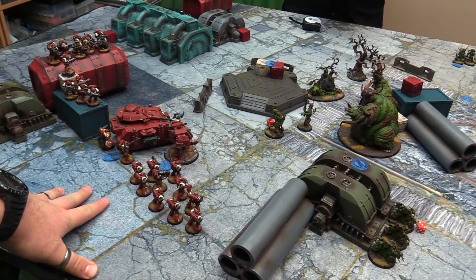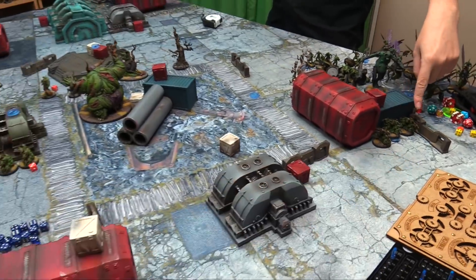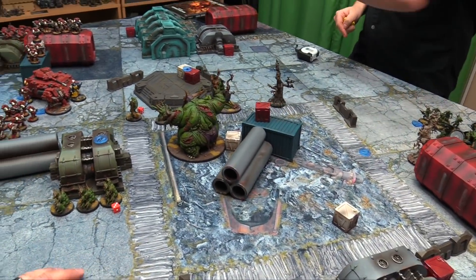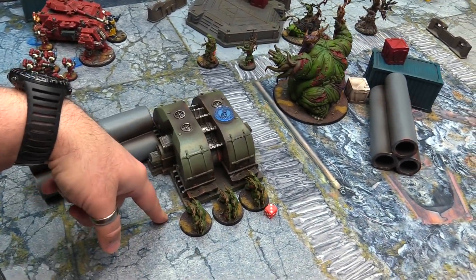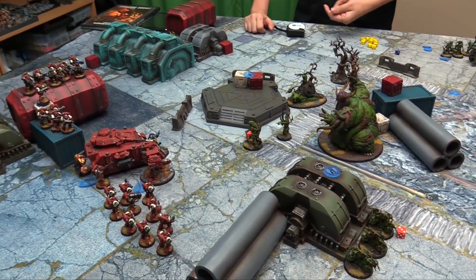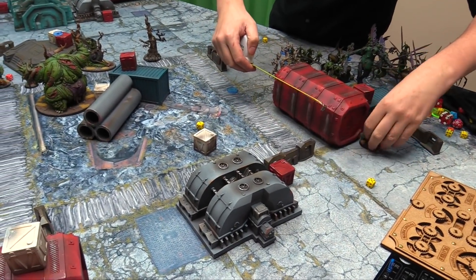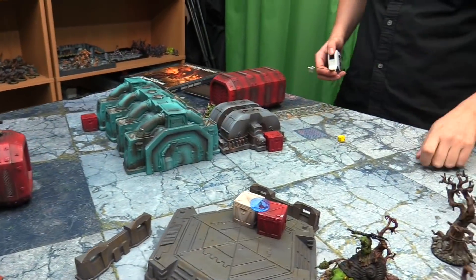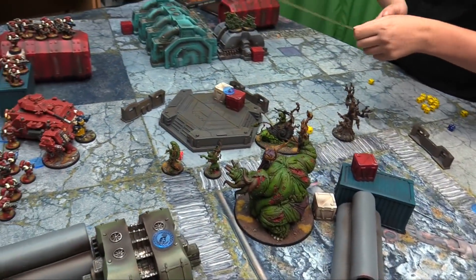Turn three bottom — Space Marines get to score. I nominate objectives for the beta scoring. Turn four top now — Nurgle starts moving. Four Nurglings advance to objectives. Turn four movement: the Demon Prince moves ten, going four and six, reinforcing buttons. The Plaguebearers advance going six over three forward. Rotigus runs nine getting to position. The Nurglings camp — they want to be in position for the last turn.